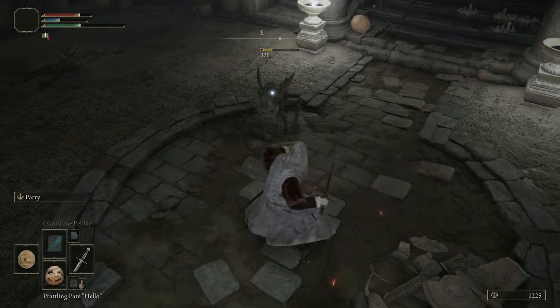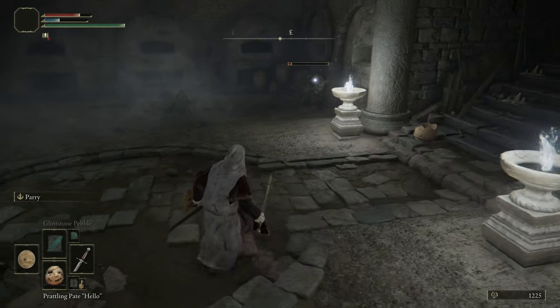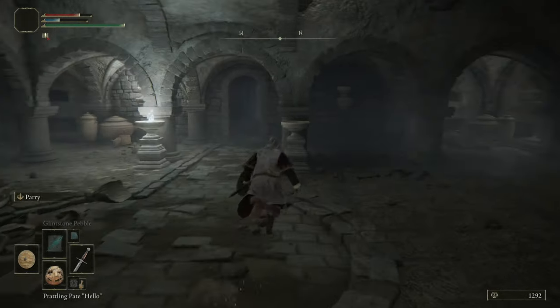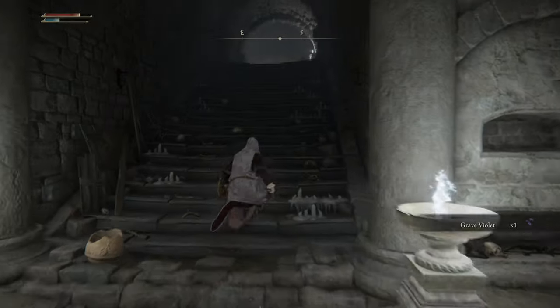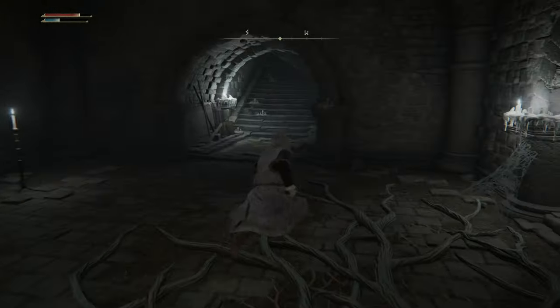I was trying to get him with a thrust - oh, nice dodge. Of course you just want to go ahead and throw your dagger at me. Door locked by contraption.